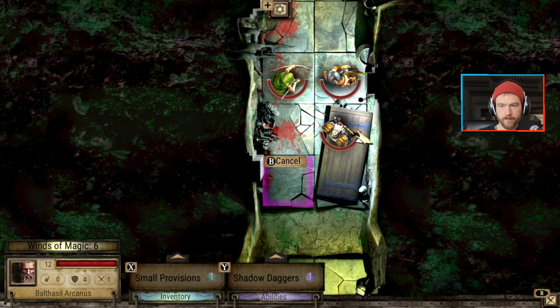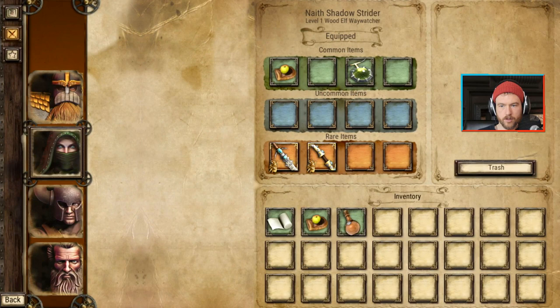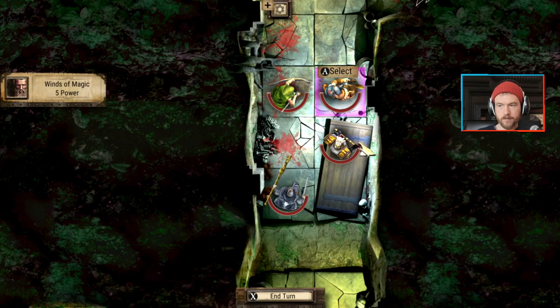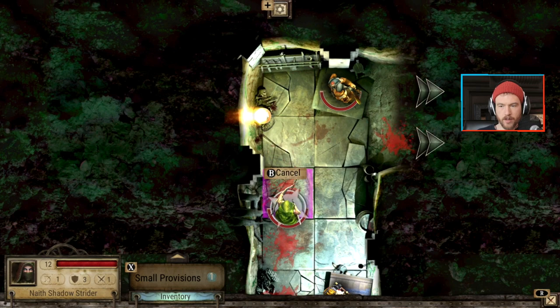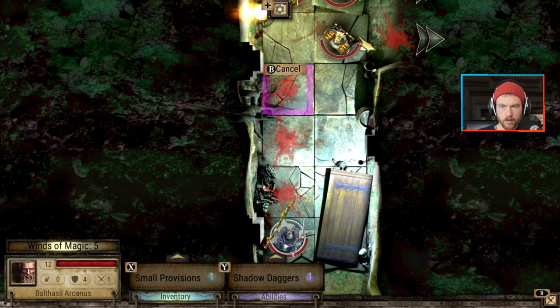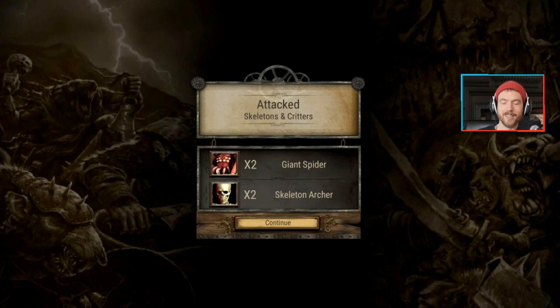Potion of swiftness - we'll add that. What is this item? Max wounds - okay. It is risky getting everyone near the door and then ending the turn because you might get ambushed. However, it's better than walking into a room when there's a ton of bad guys and your wizard is way back or something.